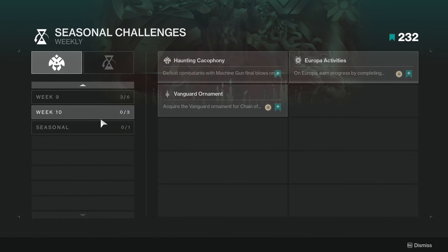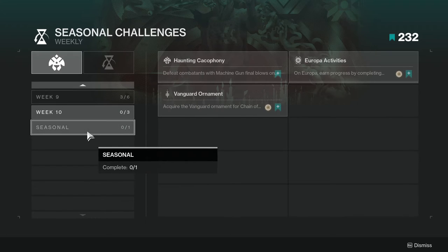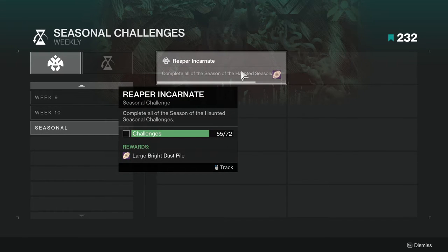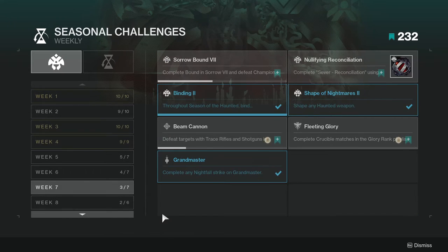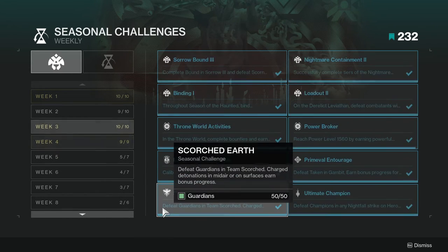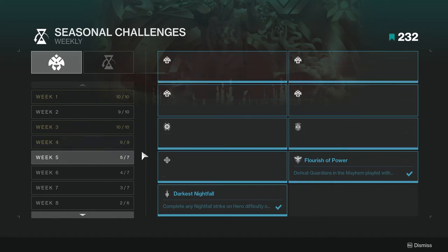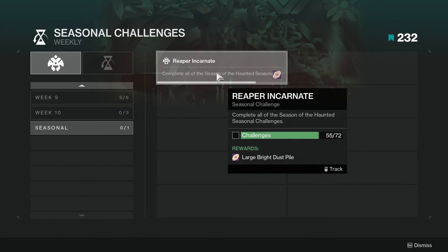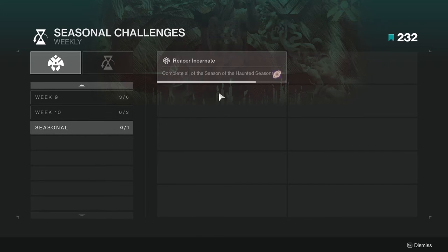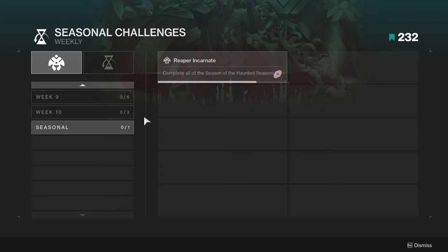This should be the last week — next week we're not getting a week 11. So if you're like me and still have a lot left, I have a few remaining and some of these I just don't want to do at all. If I don't complete it this season it's gonna be the third season in a row that I haven't gotten the large bright dust pile, which I think is 3,000 or 6,000 bright dust.